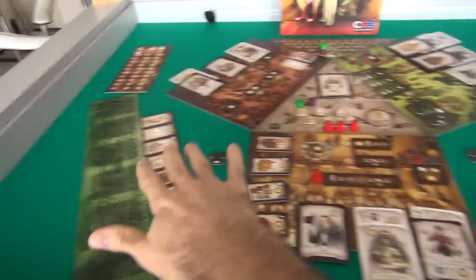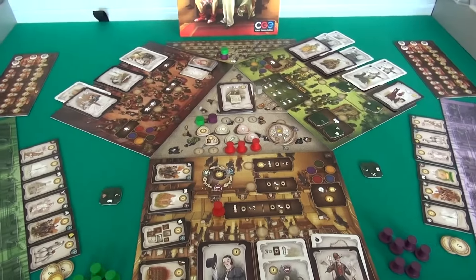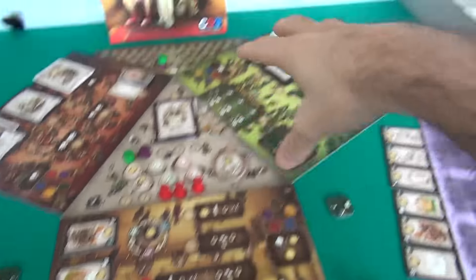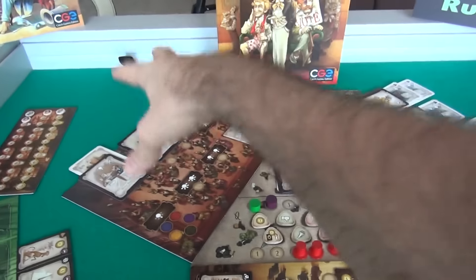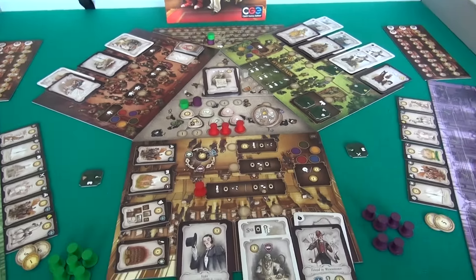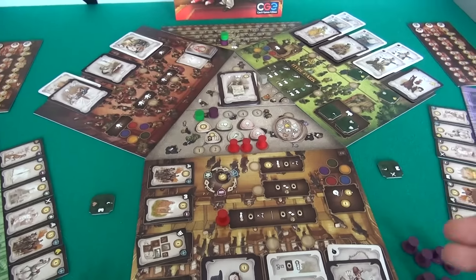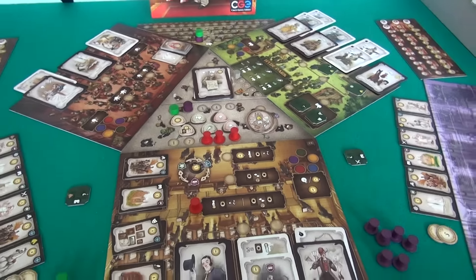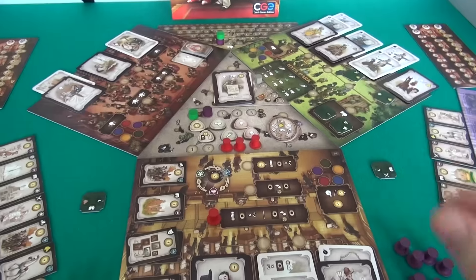I've already got set up as a two-player game. I am the green player, Jen is the purple player. There are three modules you can compete in: getting rid of your possessions, losing the election by making all the voters hate you, and making high society hate your guts. In a regular game you pick two of these three modules, but I've set up the advanced game so we're competing in all three arenas at the same time.